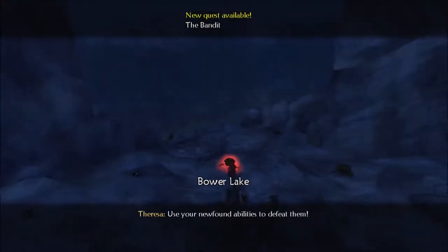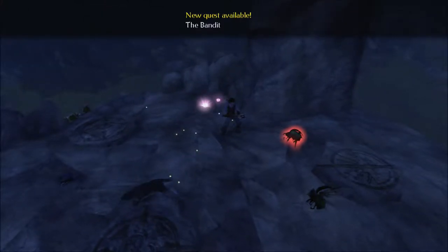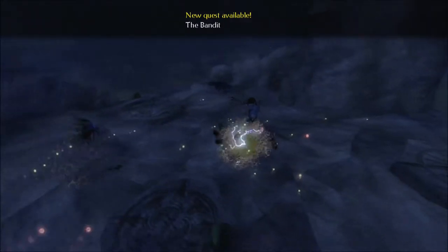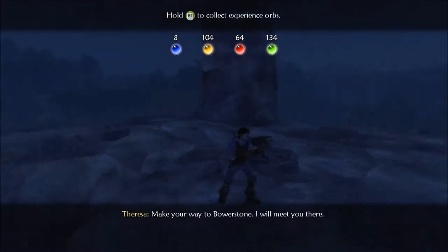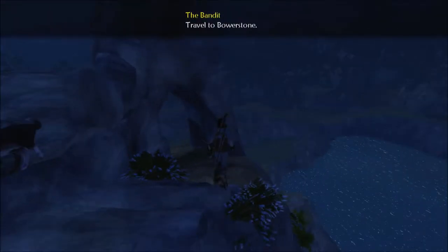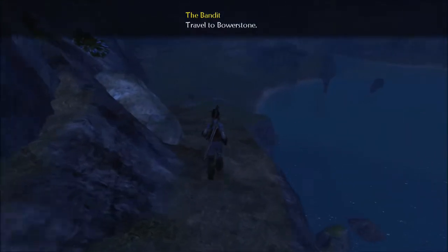Use your newfound abilities to defeat them — these guys. Did not expect all these guys to be here. I like having this ability to quickly throw them out. Hold RT to collect the experience orbs — the tongue was having problems finishing. Make our way to Power Stone, we have much to discuss. Didn't quite catch it because she was telling me about the orbs again, for probably the fourth time.